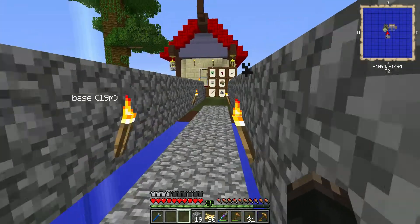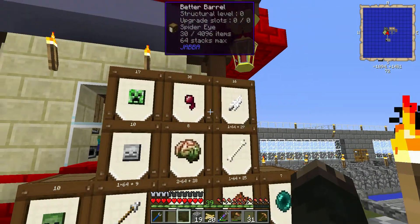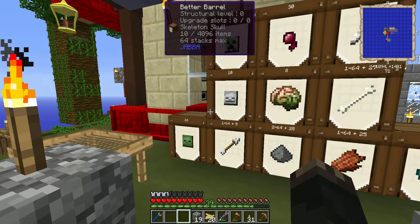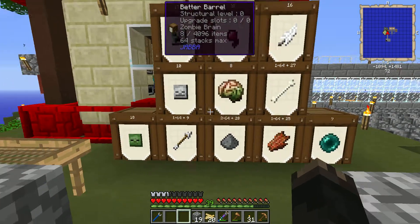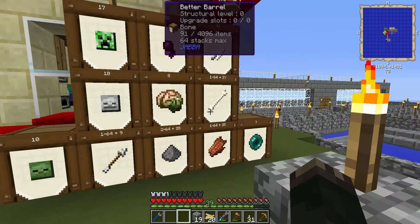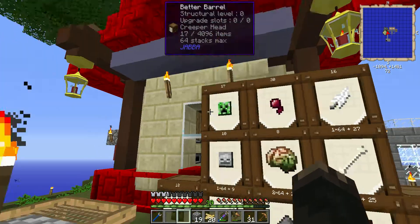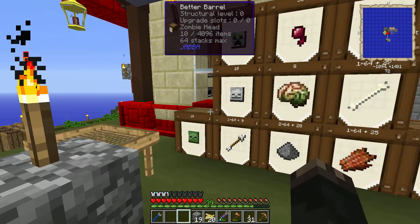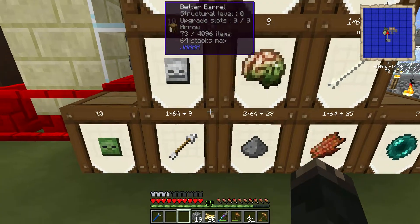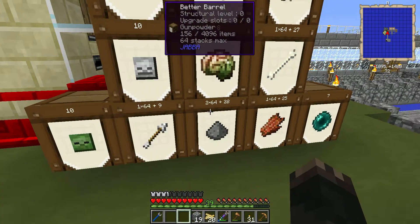I've made some barrels here for all the basics — the heads, the black skeletons. I forgot the name of them — I'm awful. Anyway, I want their skulls in there, I want them separate, so I'm putting them in there. I'll probably put another barrel out here for the enderman skulls. I don't think that machine can kill the enderman though.